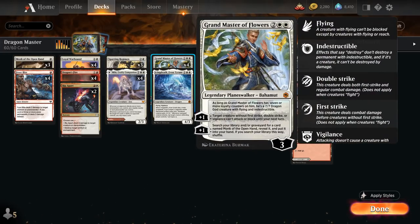One of those new cards is Grand Master of Flowers, the new 4-mana Planeswalker that starts out at 3 loyalty and has two different plus-1 abilities that are both great at protecting him. The first says target creature without first strike, double strike, or vigilance cannot attack or block until our next turn.